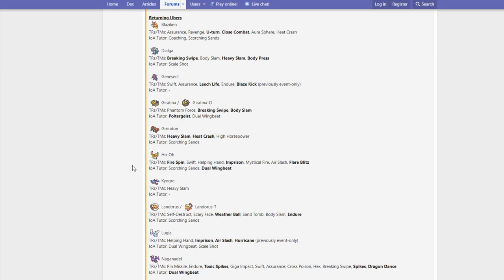Ho-Oh gets Fire Spin, Imprison, Flare Blitz, and Dual Wingbeat. Nothing really huge here — Dual Wingbeat lets you avoid Brave Bird recoil, but there isn't really anything huge there. Imprison is cool for stopping Tailwind, but I don't think that's going to be too huge. Flare Blitz is actually kind of cool because now you have another option over Sacred Fire, but I think Sacred Fire is pretty much always going to be the better option.